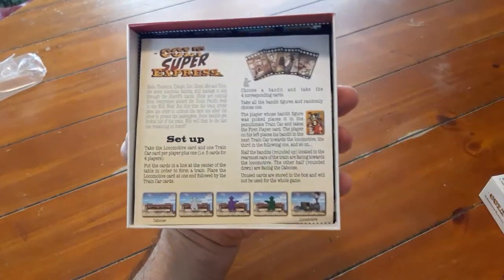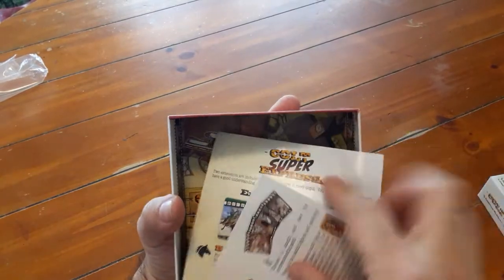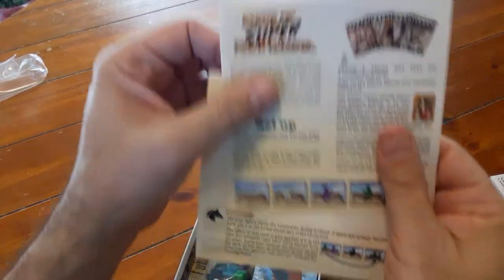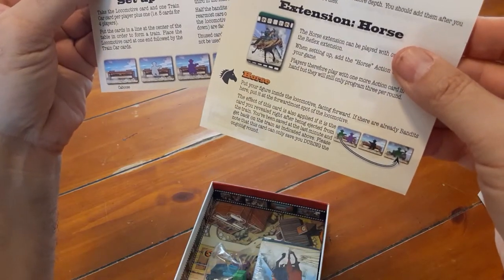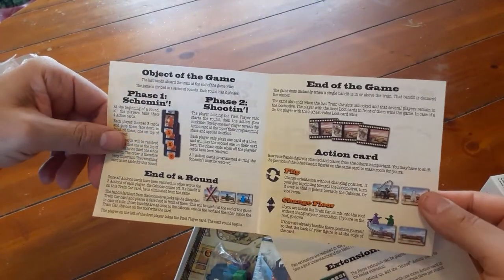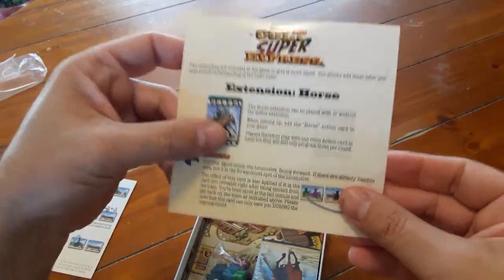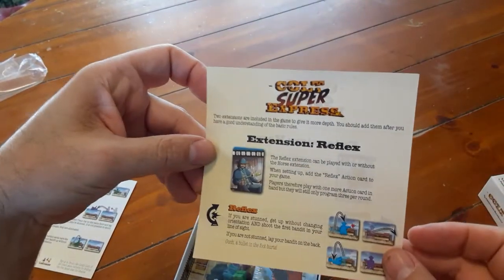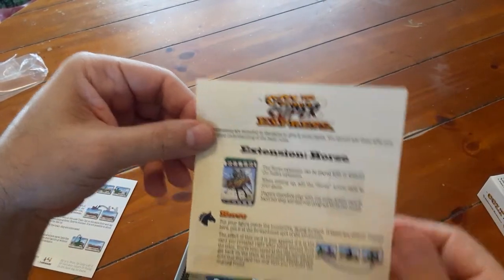We've got our cards here. We've got our setup — looks like two sheets here. Extension horse. This looks like the main rulebook — I love a good rulebook with lots of illustration. Very simple rules, I like that. And this might be an expansion or extension, I don't know what that is.